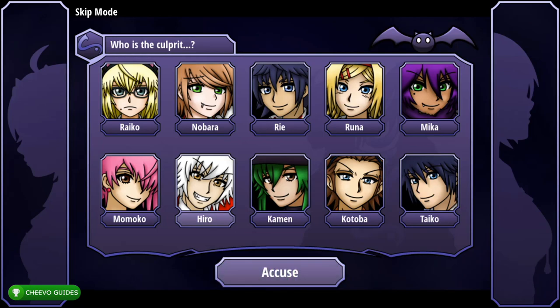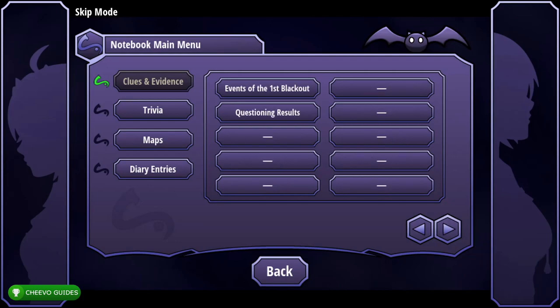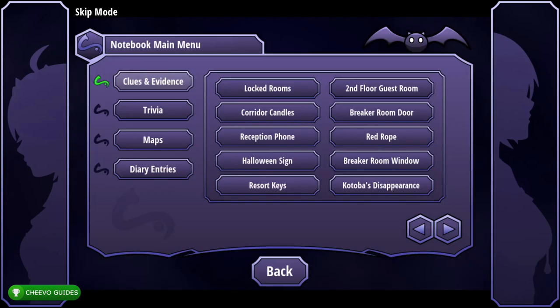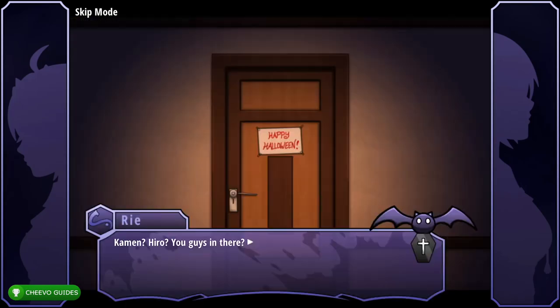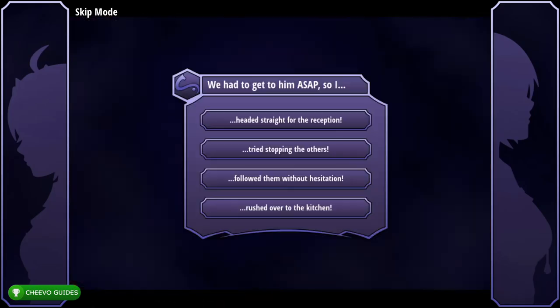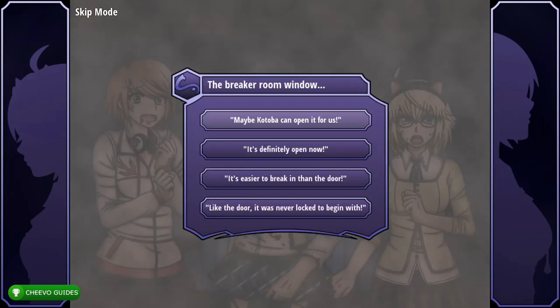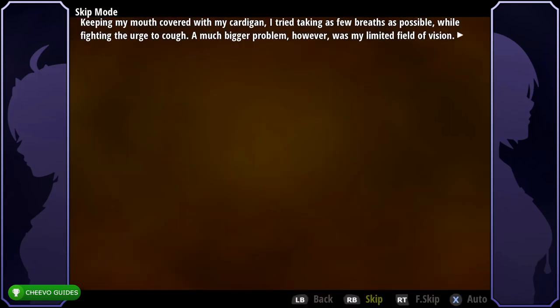Next, select Hero and accuse him. Go to the Clues and Evidence tab, go to the second page using the arrow, select Questioning Results, and press Show. Back in Clues and Evidence, select Resort Keys on the first page and press Show. Choose the dialogue option 'Tried stopping the others,' then 'It's definitely open now.' Select 'Let's head into the employee quarters' to unlock the achievement 'Just in Time' for saving Kotoba.